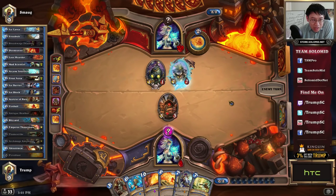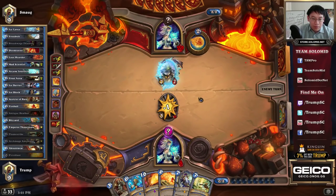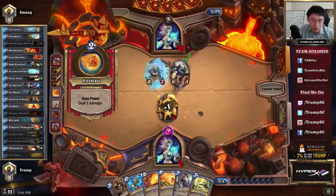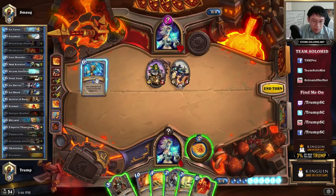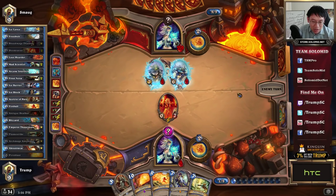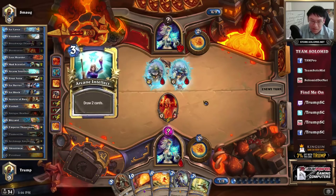He didn't break my Ice Block, so that leads me to think he doesn't have burn in hand right now. That's a really good result. I'll add in the Doomsayer. I had to think about whether to go Acolyte of Pain or Doomsayer here. It would be difficult to utilize a Doomsayer in the future, so I'll use it with the freezing effect. He does have a Piloted Sky Golem, but fine — it slows him down a bit.